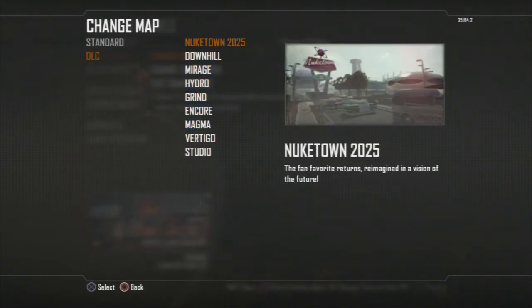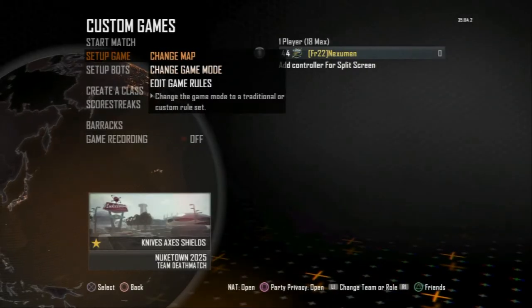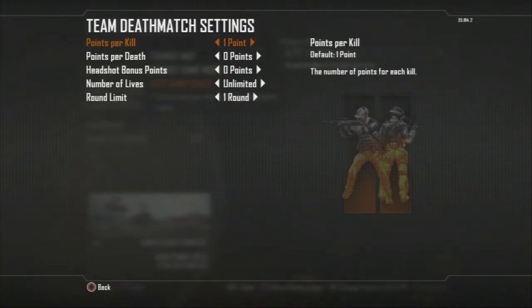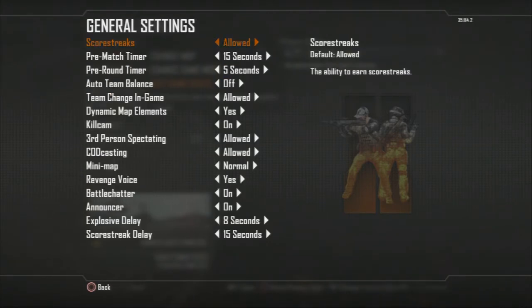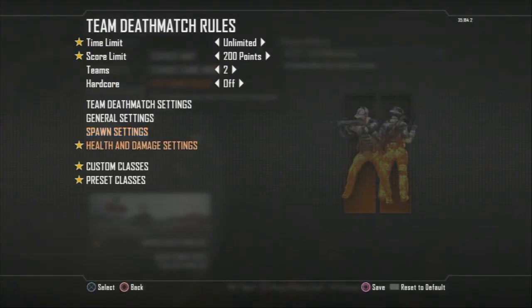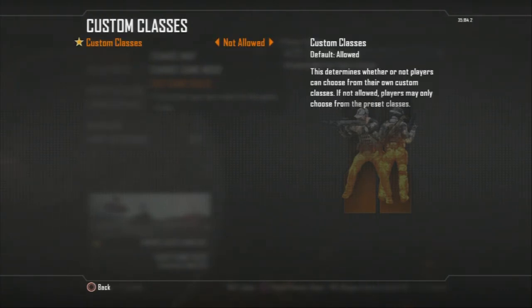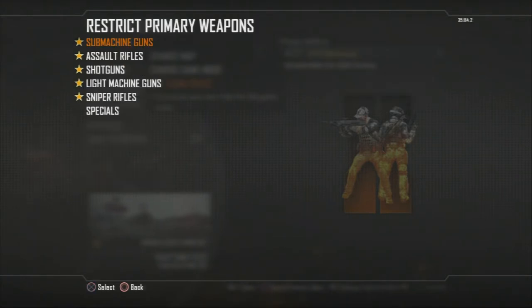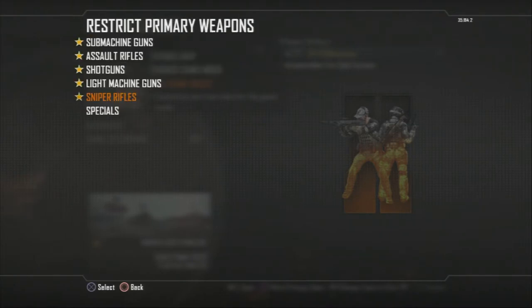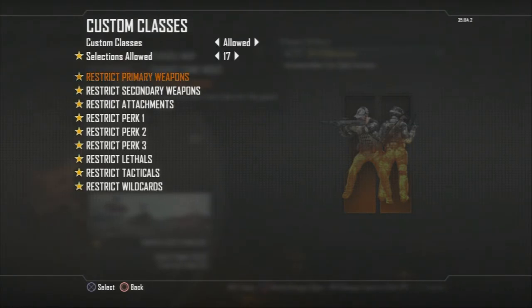It doesn't matter what level you're on — you can be on Nuketown 25, Downhill, or even the regular maps, but let's do Nuketown 25. As you can see, everything's set up here: team deathmatch settings, general settings, and spawn settings are all default. Health is default and fast regeneration. Custom classes are not allowed, and these are the guns I restricted: all assault rifles, all submachine guns, all shotguns, all light machine guns, and sniper rifles. The only thing not restricted is the assault shield.